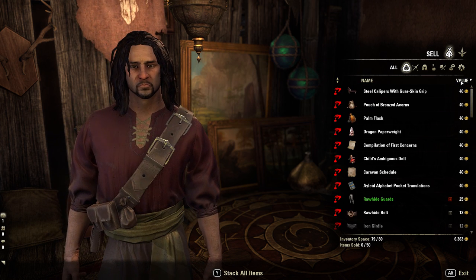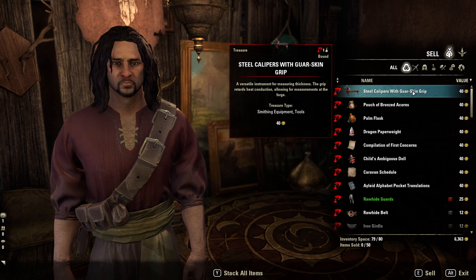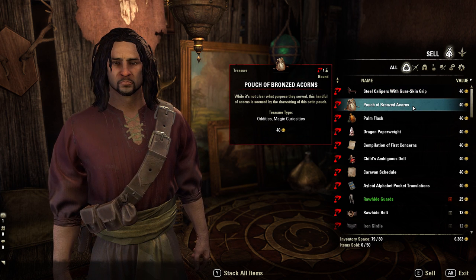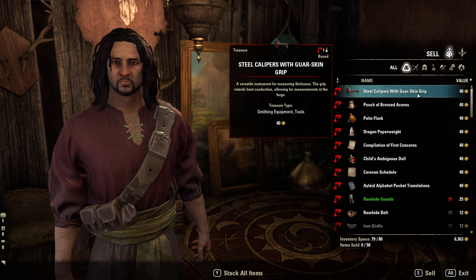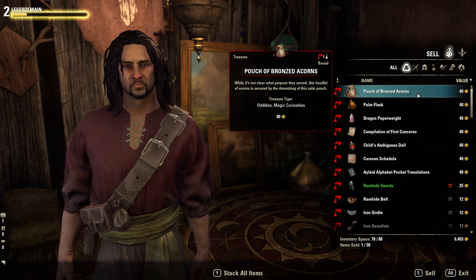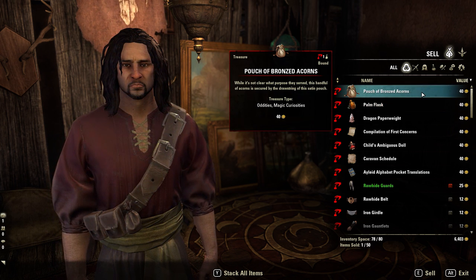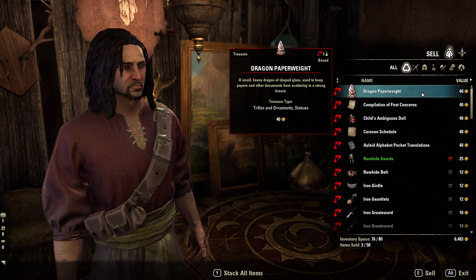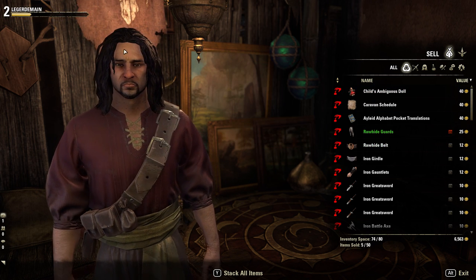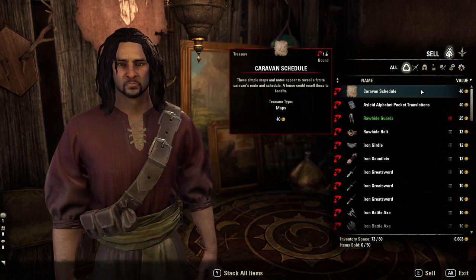Let's find the ones worth the most. What is that? It's for measuring thickness. The grip retards heat — you can't say that — allowing for measurements at the forge. I'm going to assume I can't use that; I'm going to sell it. Same with this pouch — pouch of bronzed acorns. And this palm flask? It's treasure type, so I'd assume it's just random or rare treasure. We got it to... we're already level two.